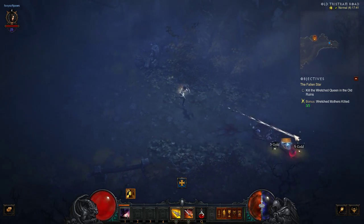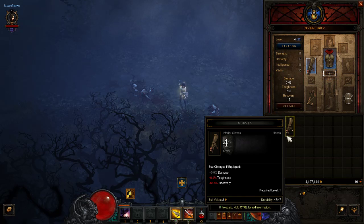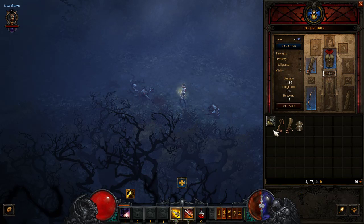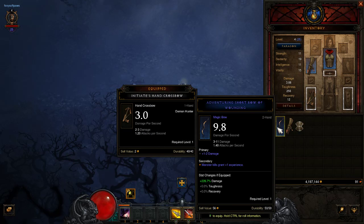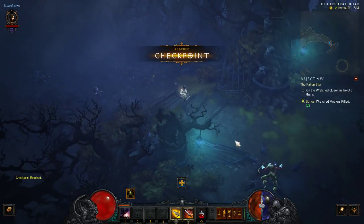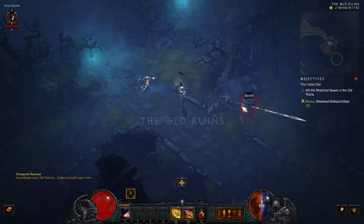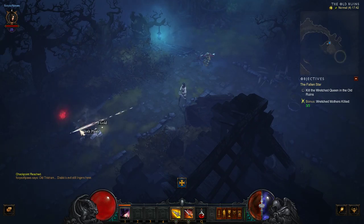Here's a Wretched Mother again. Let's have a look in my inventory — as you can see, everything's going up. What you want to do is look at which item is better and switch them out. You can see that one is green, so you want to swap that out so it's better. And we're at the Old Ruins now — that circle on the map is what your objective is.